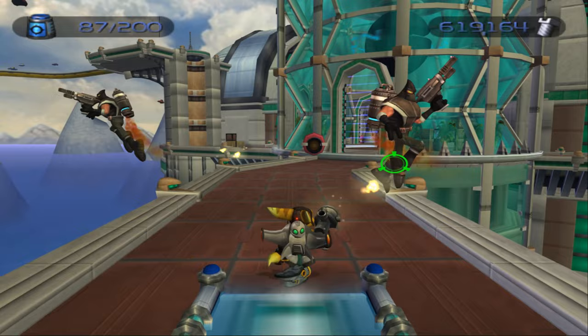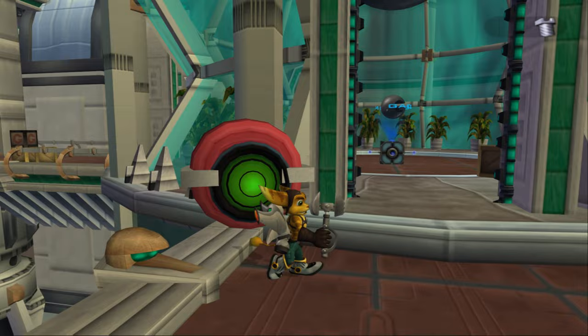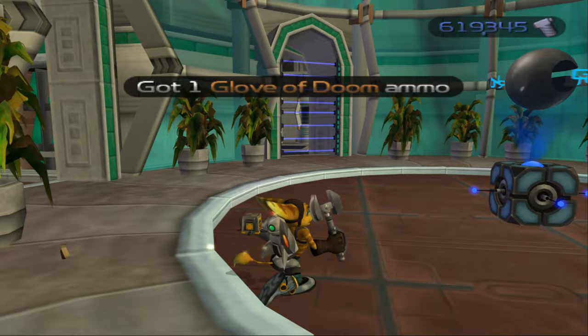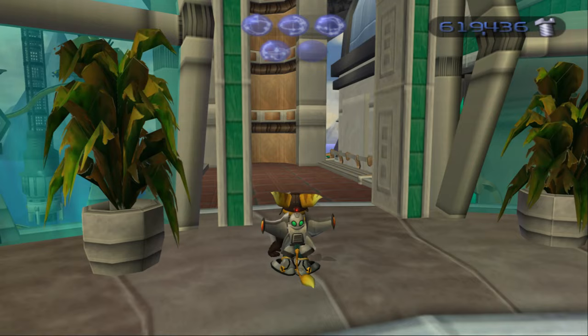Easier if I actually hit. There we go. Let's go inside. That's how you get into this place. I'm mainly destroying boxes for the ammo, because I don't need the bolts anymore — I guess it's force of habit. Let's go this way.